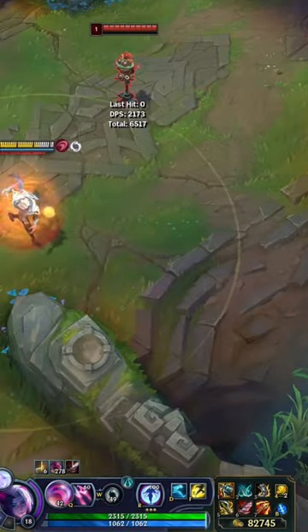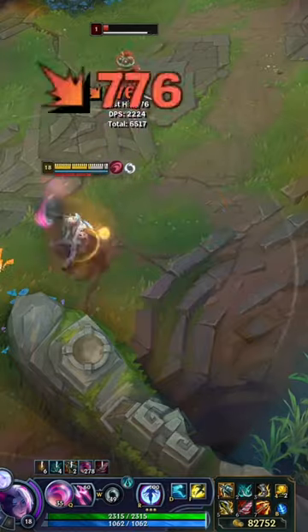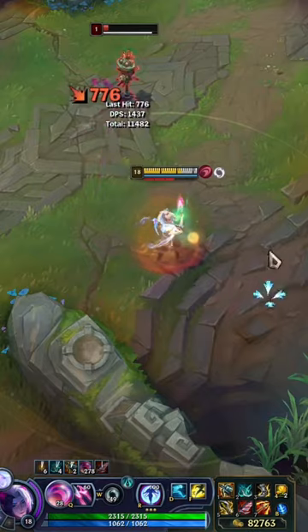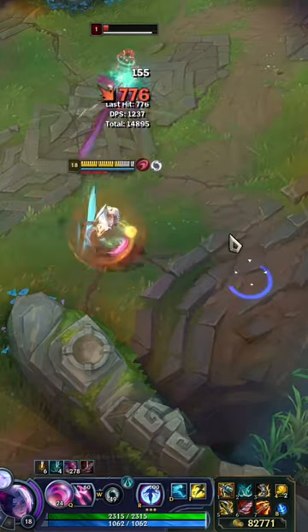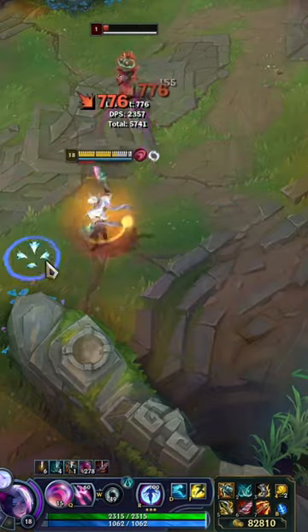So, you're playing ADC and you want to be able to kite like this. But you end up kiting like this. Let me show you the setting that pros are using that allows them to kite like a beast.